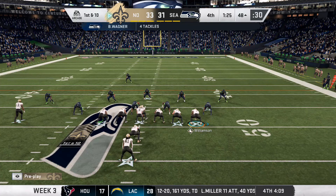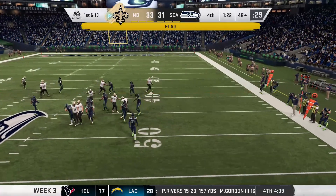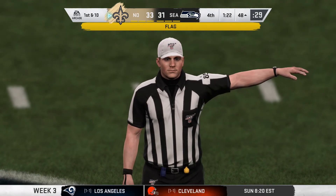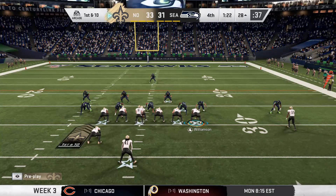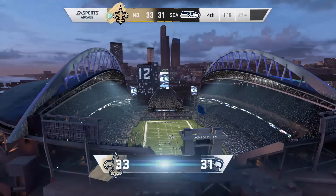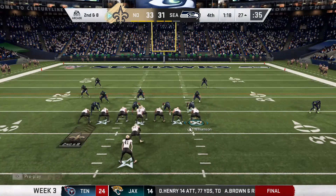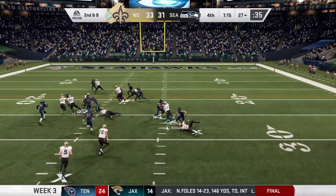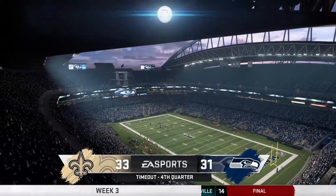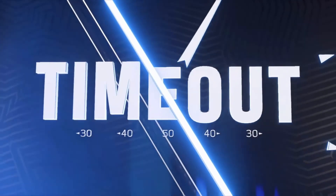We scored on offense and we're only up by two. We're gonna try to run here. Alvin Kamara gets face masked on the first play, setting us up in field goal range — really all we needed. Kamara gets a first down and coach sticks with the run, waiting for the Seahawks timeout. Kamara breaks the tackle, fights forward, and that's a first down — that's probably gonna do it.